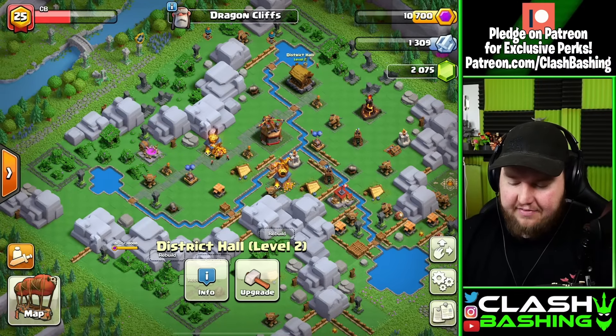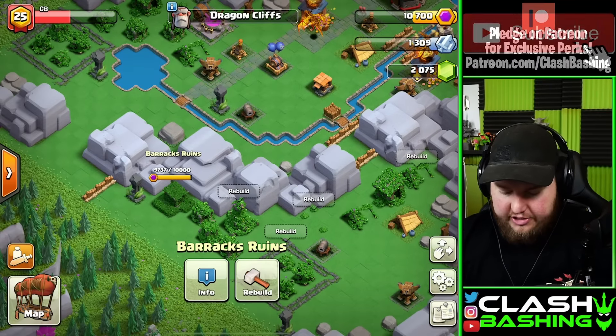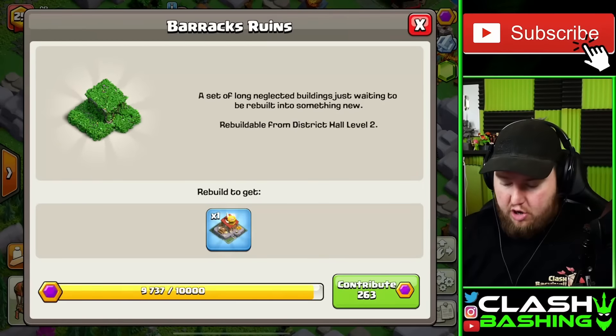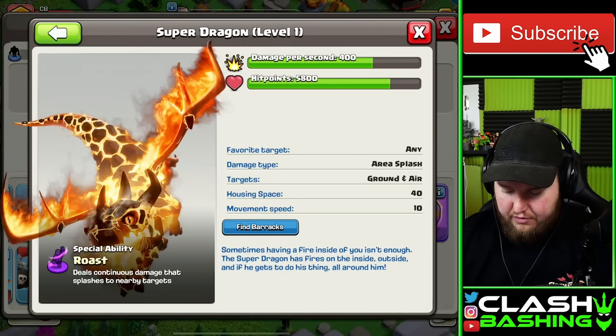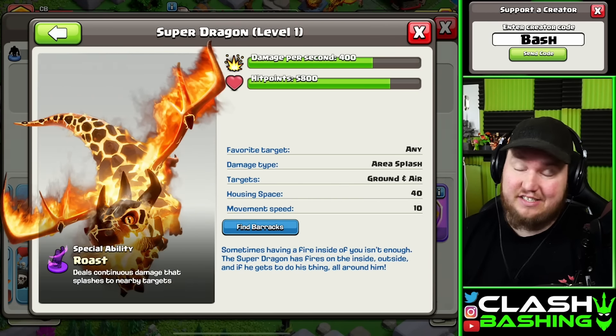So the next day, the guys got the District Hall up to level two, and the barracks is almost rebuilt. All we have to do is finish that, and now we have those beautiful Super Dragons. All that remains is the Frost Spell.